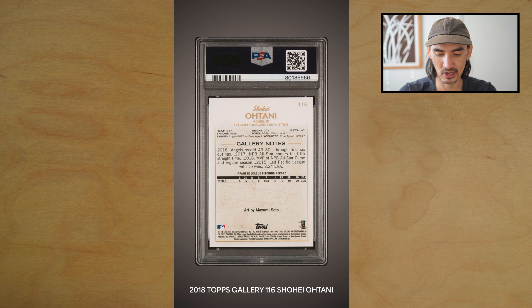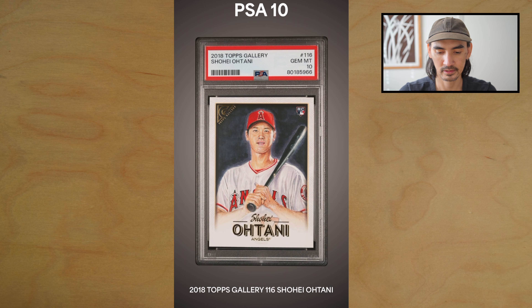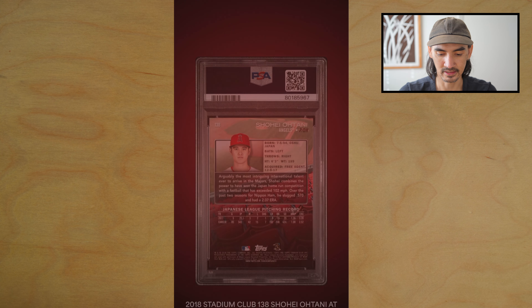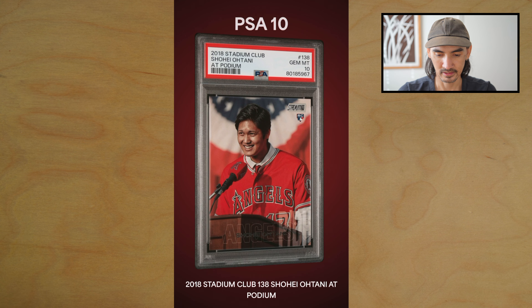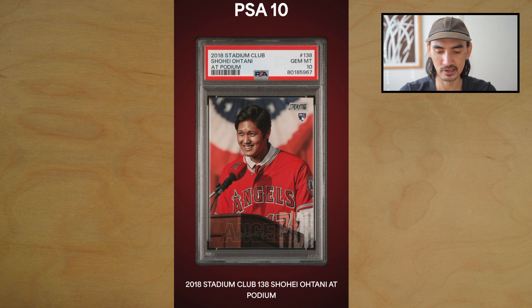Next we have a Topps Gallery Shohei rookie card — boom, got a PSA 10, nice! Now we have a Stadium Club Shohei rookie card — another 10! All right, we're off to a good start.